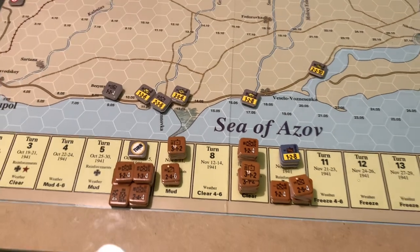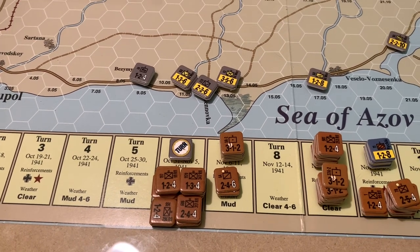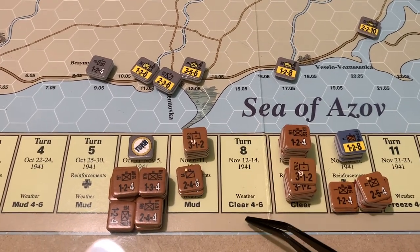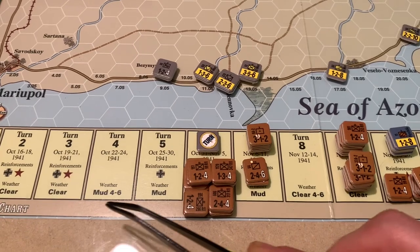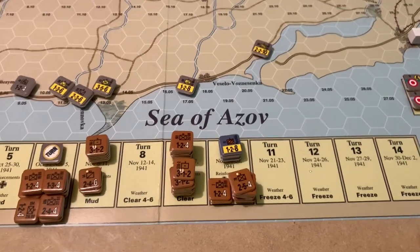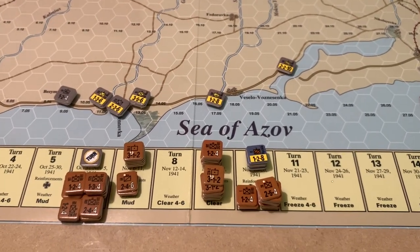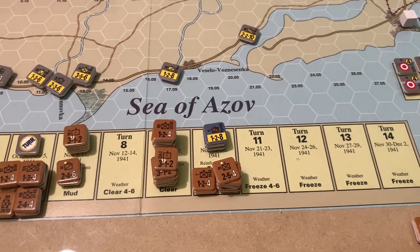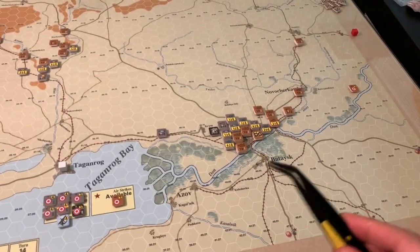The weather rules are a bit strange. The rules say turns in parentheses are ones where you check for weather, and if you make the check the weather stays what it is based on the roll until the next check. It's weird that they would print the actual weather on some of these turns, because conceivably you're in mud, you try to go to clear, you don't make it, you try to go to freeze, it doesn't make it, and you just have mud all the way through the winter. I'd be curious if there's any follow-up about the weather rules.